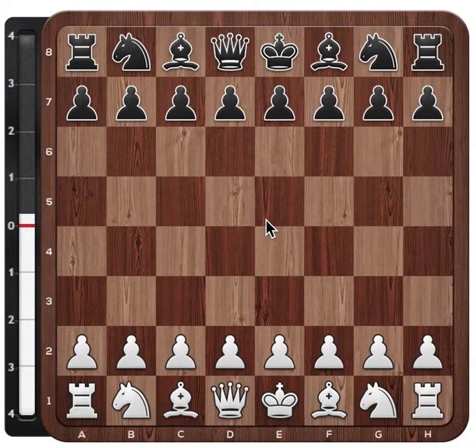Hi chess fans! We are looking at the game between Bu Xiangzhi with white and Magnus Carlsen with black. The game was played in the World Cup in 2017, and Bu Xiangzhi has actually won the first game. Magnus now has to win with black or otherwise be eliminated. If the game is a draw, Magnus is also out of the tournament. So let's have a look at this game.